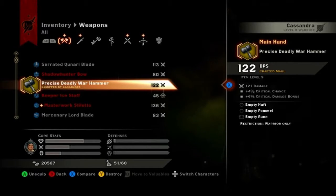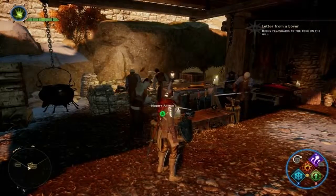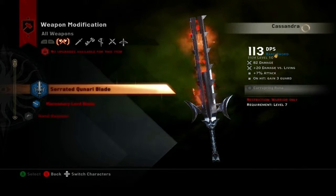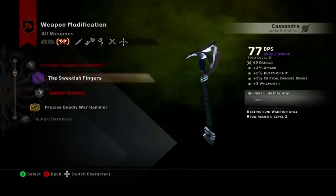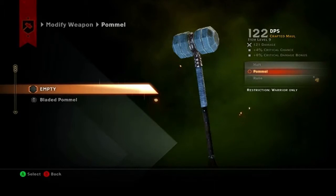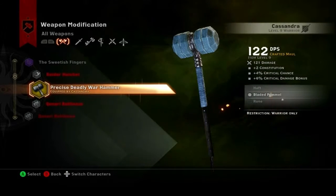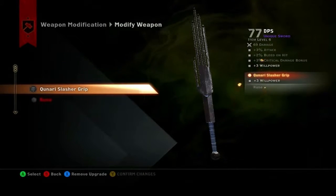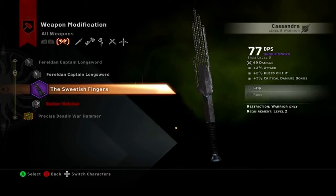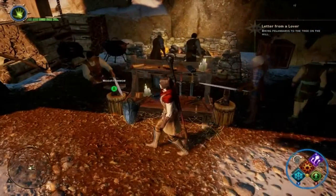I gave it to her — as you can see she has it equipped. Notice it's empty, half empty, pommel empty. What I can do here is go to modify weapons, just go up to Cassandra, go down to the maul. I have this pommel which will give it plus two constitution — just drop that in, confirm, and you're done. You can also take those out: click this, click empty, confirm, and you'll just get the piece back. There's no money involved, it's essentially just free upgrade customization.